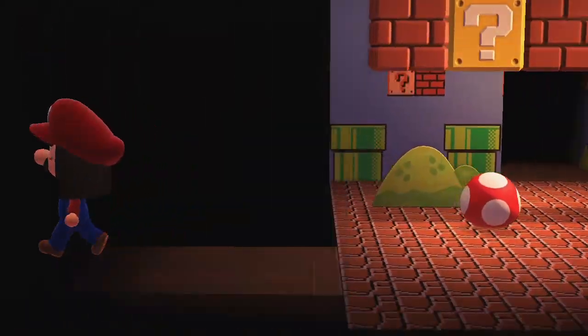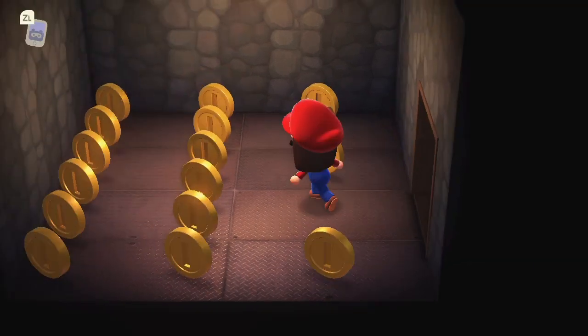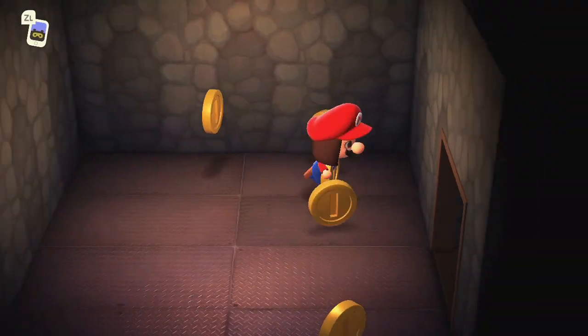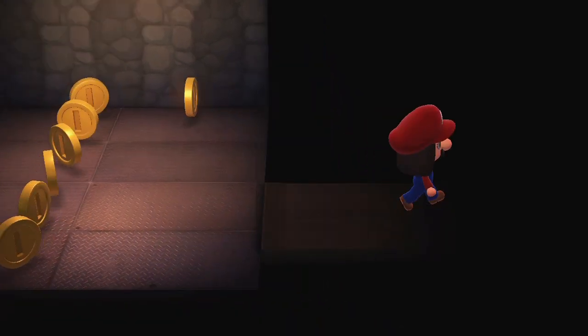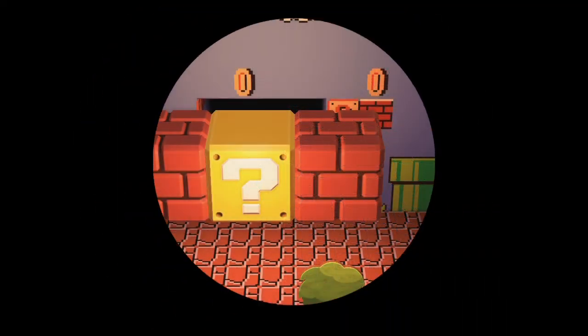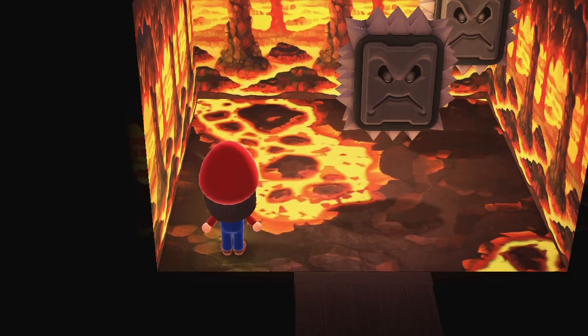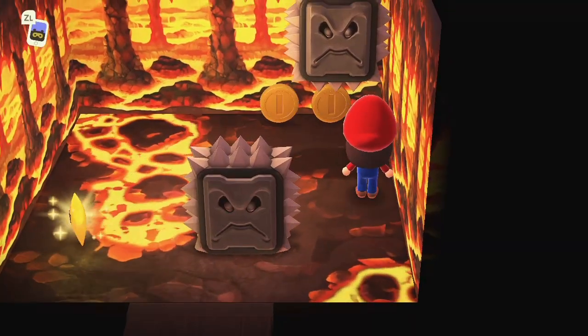I went ahead and made three new characters on my island, made houses for them, and tried to level them up as much as I could, then tried to create spaces in each of them that would have different areas kind of similar to some of the courses in the game itself. My main character was dressed up as Mario, and the other characters were people like Wario and Luigi.